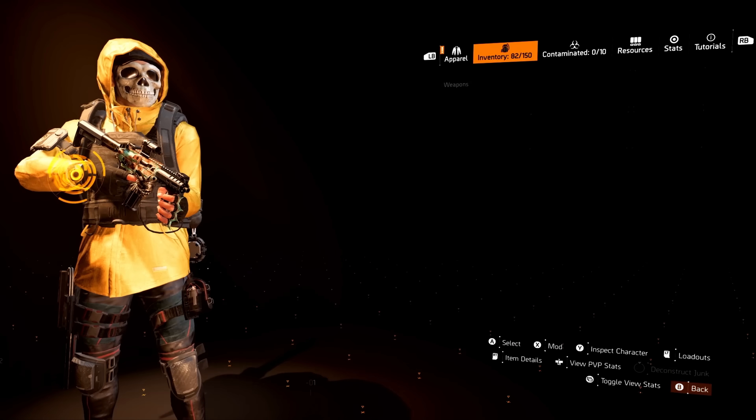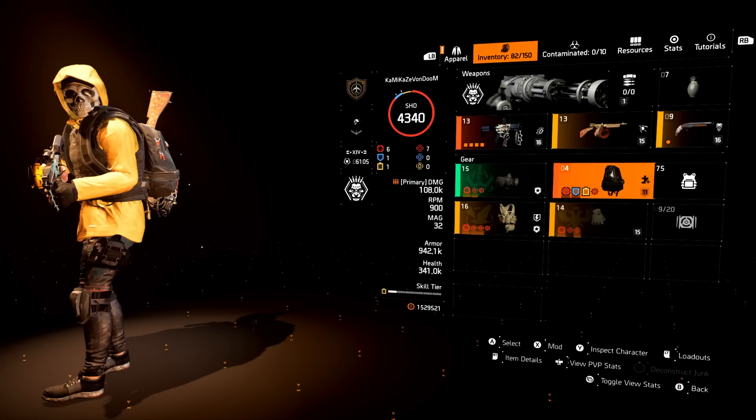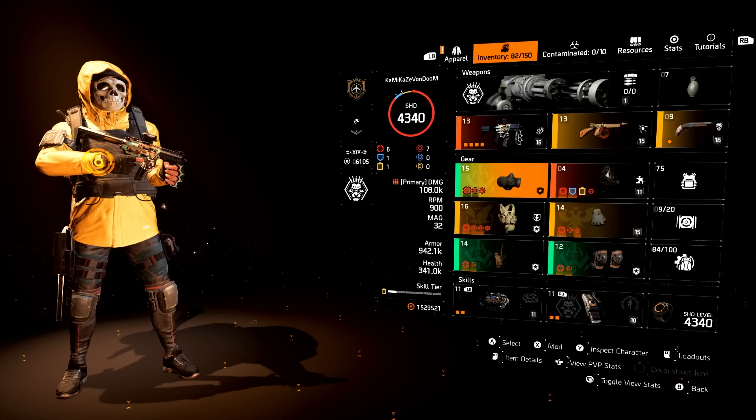Looking at the Ninja Bike Messenger Bag, it is Expertise level 11, so you can get this up a bit more, but all that's affecting is your armor. As far as the mod, I threw on a Max Crit Damage mod. I'm using the Lady Death which has really high crit chance, so for everything else I try to go into Crit Hit Damage.